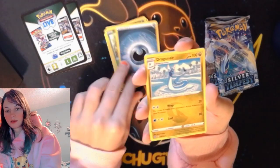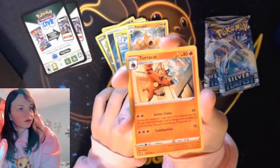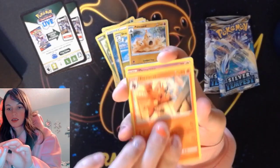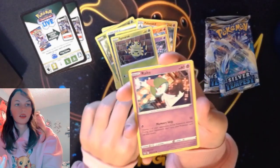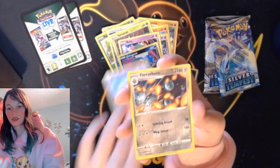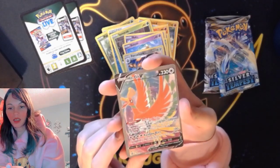Dark energy, Dragonair, Polisand. Turacan, Drowsy, Spinarak, Ralts. Crogon, Crogon, Crogon. Crogon reverse holo. And - woo! We got the full art Ho-Oh V!